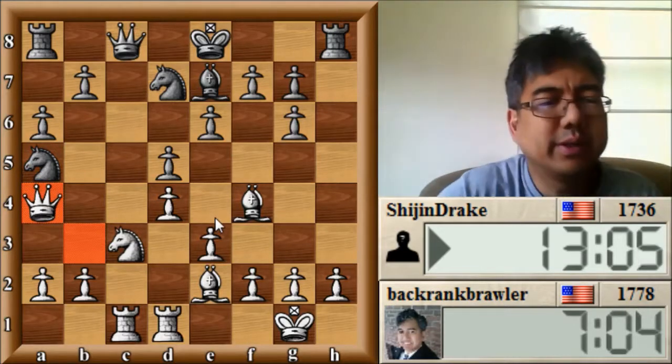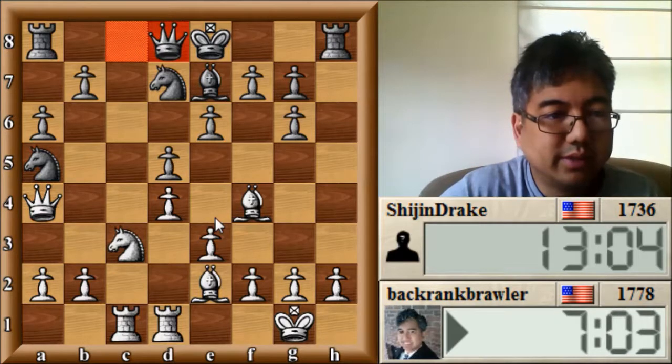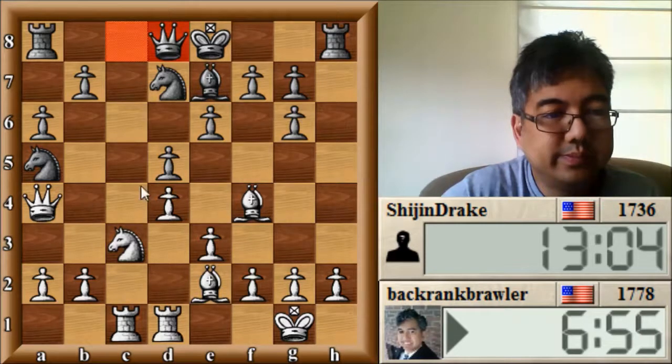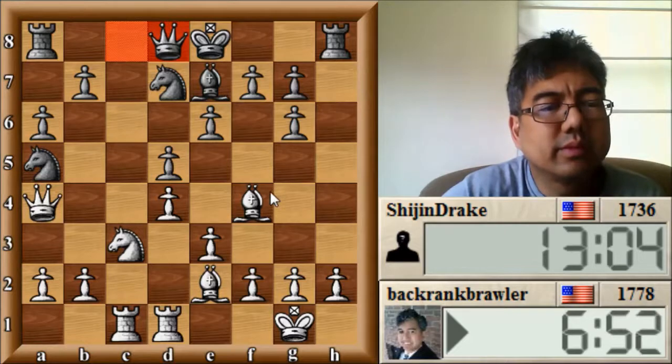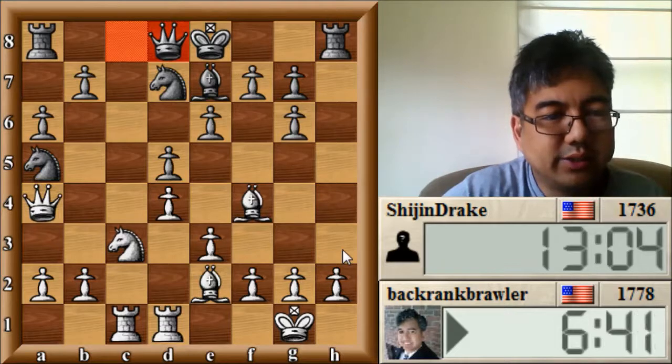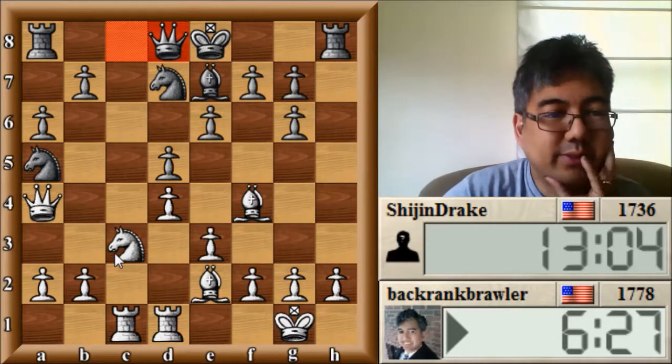I'm trying to play quickly here. Okay, now he moves his queen over there - can I strike out with b4? Maybe not yet. He wants to put his rook on the c-file but he's got some issues there because then I'm playing b4. I think I might go ahead and do that. Let's see - he's looking at knight to c4, so do I want to prevent that?